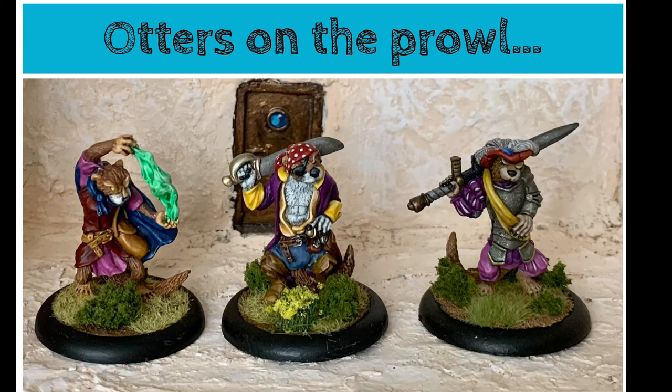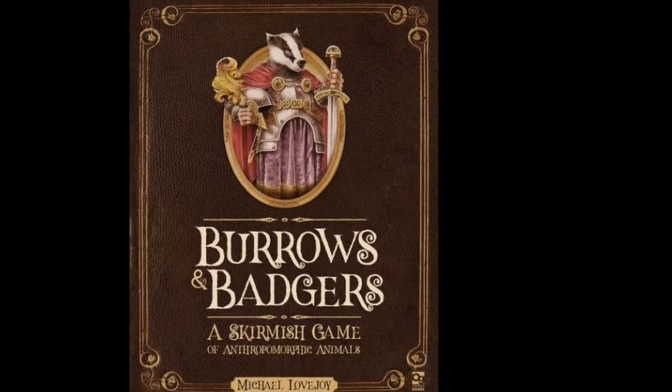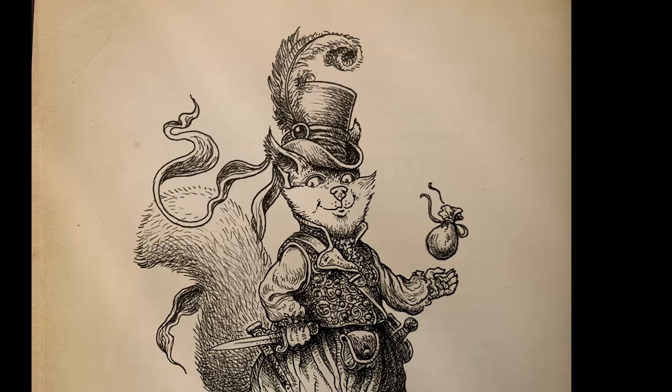Quick one for today I think, one from the archive of many many miniatures, these being from Burrows and Badgers — the skirmish game of anthropomorphic animals by Michael Lovejoy and Osprey Games, which is kind of a cross between The Wind in the Willows and Necromunda. Loads of fun, characterful, animalistic artwork by Gary Chalk, albeit none as far as I can tell in the rulebook of otters.